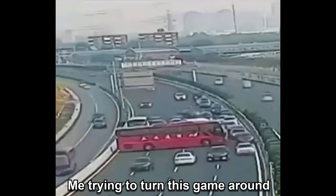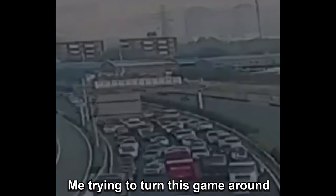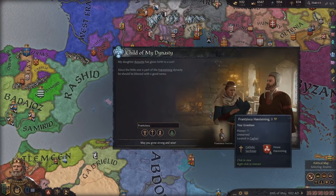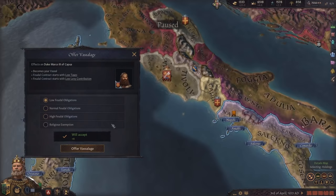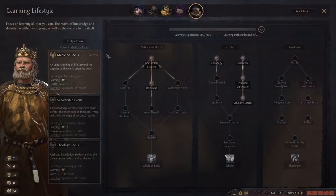I should have done that maybe four hours ago when I realized my traits weren't really being inherited quite well, but that's okay. I got an offer to vassalize someone here, which is actually pretty cool - it doesn't happen too often that you can do vassalization.